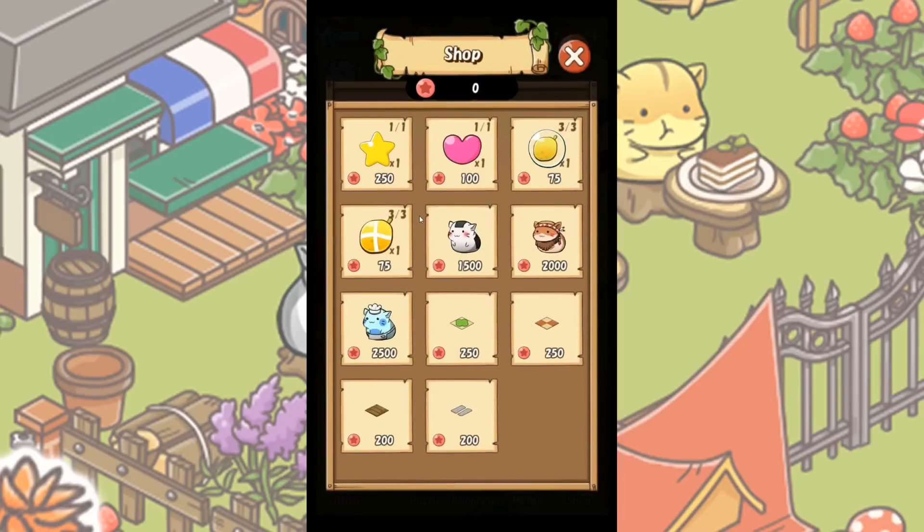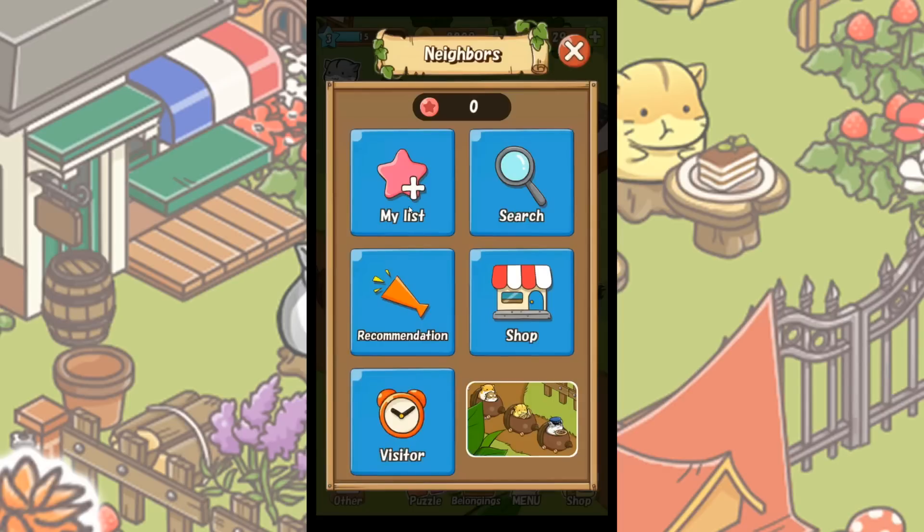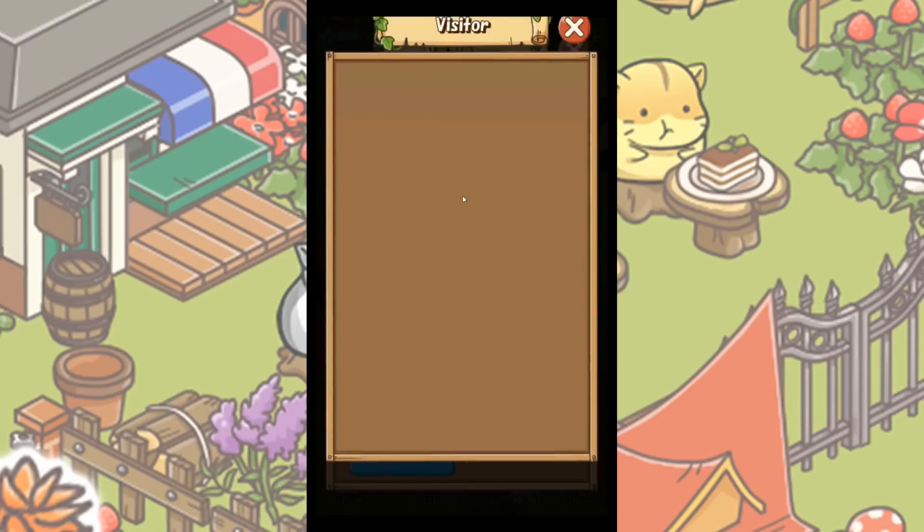Oh, there's a little onigiri hamster — it's so cute! That's adorable! So there are just some really fun little random things you can bump into. What about visitor — what does that do?